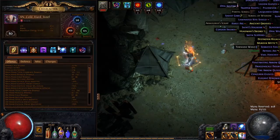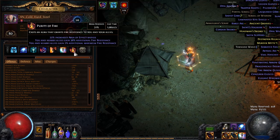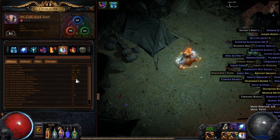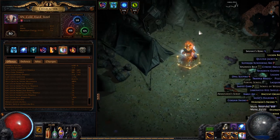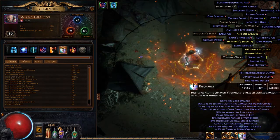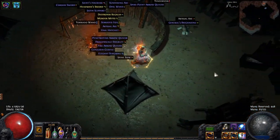I have 80% crit chance right now without any power charges. If I have one power charge, I have 85%. And then with like 8 power charges I have maxed out crit chance. So I'm going to pretty much almost guaranteed crit everything, and when I crit, the enemy is dead.